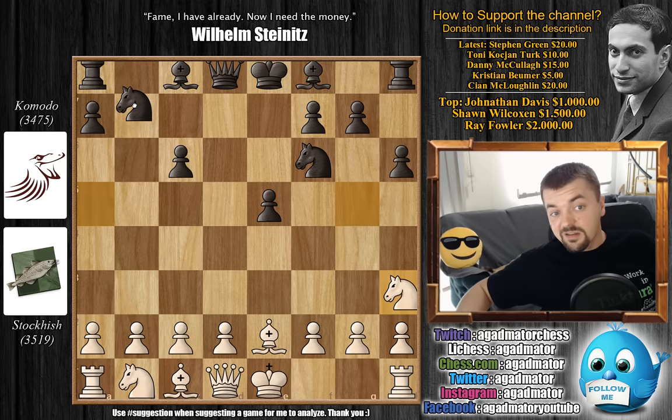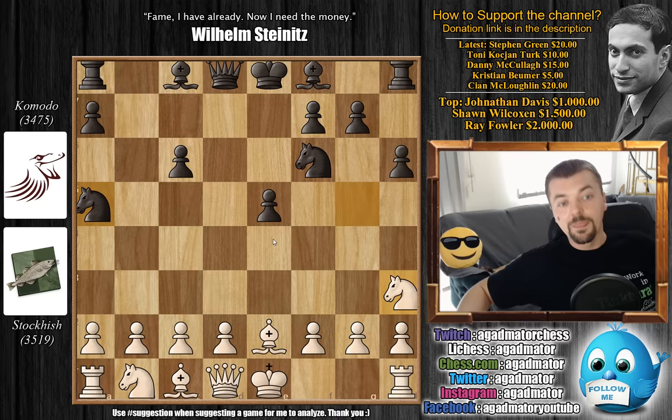So perhaps if you play against the Two Knights Defense and enter this position, you'll know that it's okay to go Knight to b7 and that it can be a very useful move. I would like to thank Stefan Green, Tony Kocyan, Turk, Danny McCullough, Christian Boomer, and Sian McLoughlin for their contributions to my channel - thank you very much, I really appreciate it. As usual you can check all my previous videos here. Thank you for watching, and I will see you soon hopefully with some more interesting content. The Fischer series is over, but we will start a vote on the next series very soon. Thank you all and have an excellent rest of the Sunday!